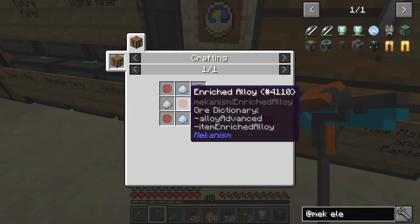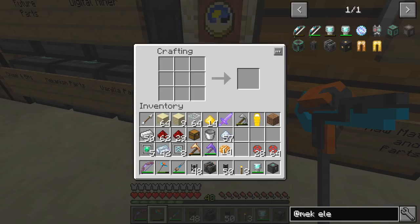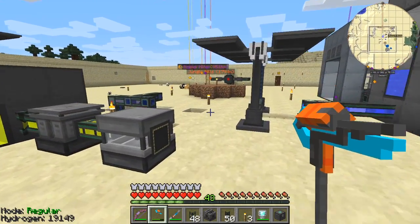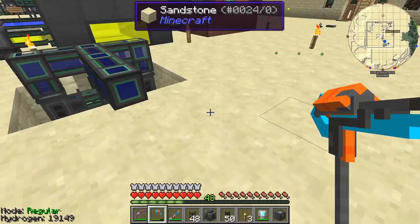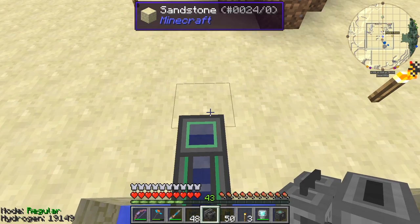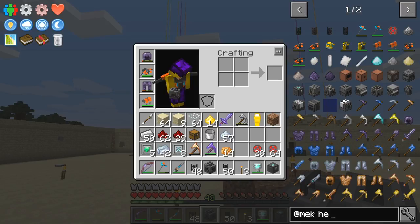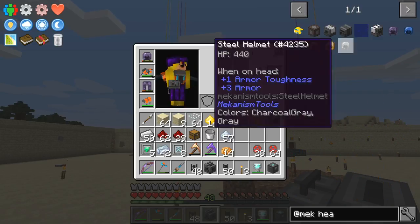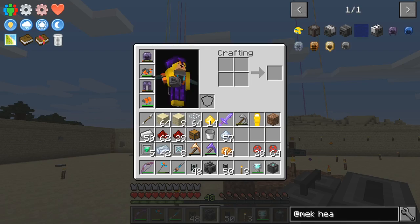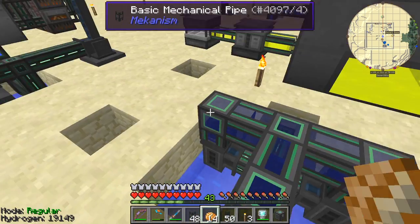The electrolytic separator recipe is fairly straightforward — we need lots of dusts and enriched alloys. We should have plenty of enriched alloys. We need some gold dust and some iron dust. Looking at the machine placement, deuterium comes out on the left-hand side and oxygen comes out on the right-hand side. I put this down and connect it to power, which is coming along here.